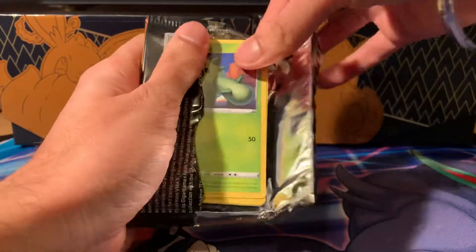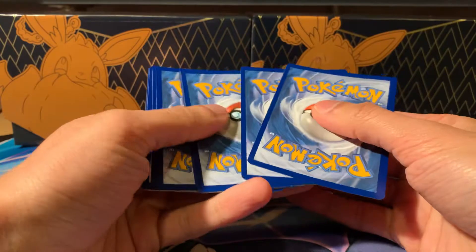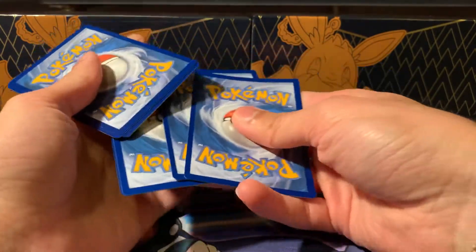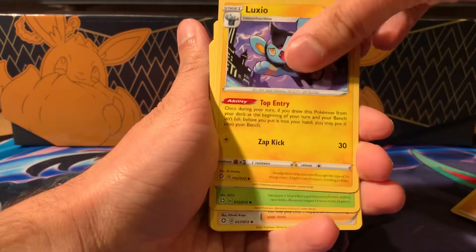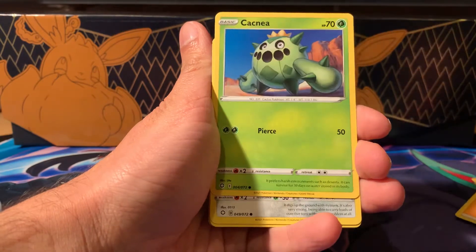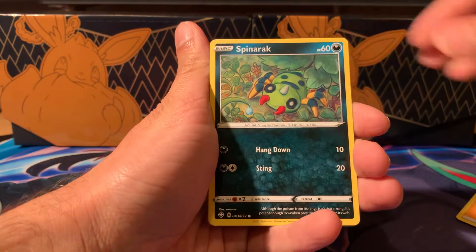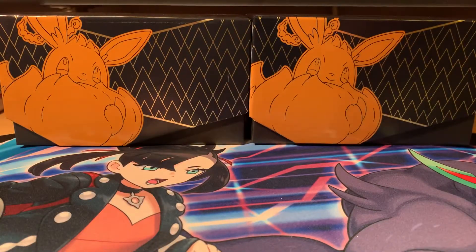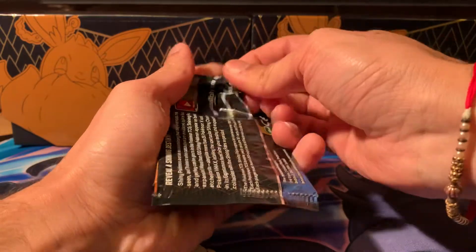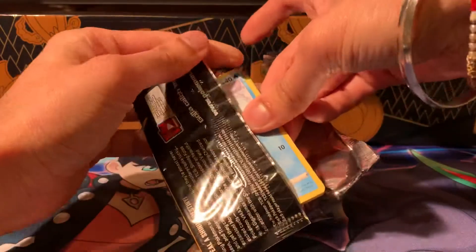Snom, Grookey, spinner arc, Ponyta, Boss's Orders — two hits, two duds in a row. These tins better be nice. Personally I think the best hits have been in the Pikachu boxes. Try and find those if you can. Lightning energy — let's actually pick up the cards properly. Swacky, Inkay, Weezing, Breezie — come on, spinner arc, Shinx, Professor's Research, Jangmo-o.